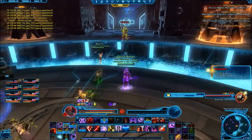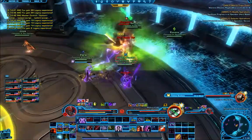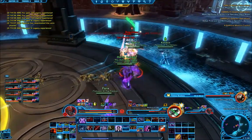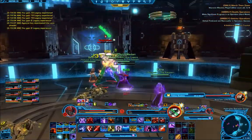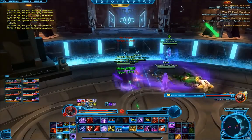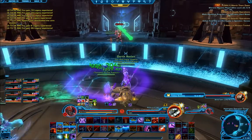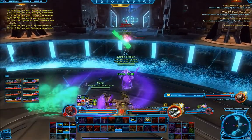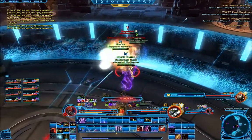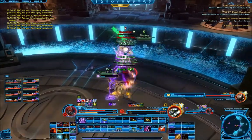If you fail to meet the DPS requirements for any cycle, a third add type called a Rectifier spawns. These hit about as hard as Regulators and have slightly more health, but don't need to be interrupted — they're a DPS sink more than anything else. When the orange phase is finished, the purple phase begins. Luckily, no Regulators spawn here, just the usual Recognizers. At this point, all four DPS in your group have done their color cycles and are free to DPS the data cores. The purple phase is the second shortest after yellow.